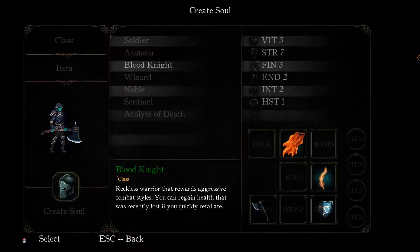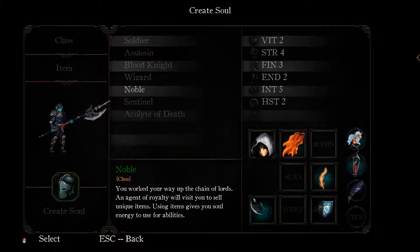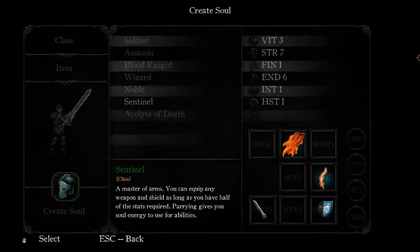There is a Blood Knight - reckless warriors that rewards aggressive combat styles. You regain health that was recently lost if you quickly retaliate. There is Wizard - you fight with complex ranged magic. Using a healing phoenix will give you soul energy to use for abilities. Noble - you work your way up the chain of lords. An agent of royalty will visit you to sell unique items. Using items gives you soul energy to use for abilities. There is a Sentinel, a master of arms. You can equip any weapon and shield as long as you have half of the stats required, and parries give you soul energy.